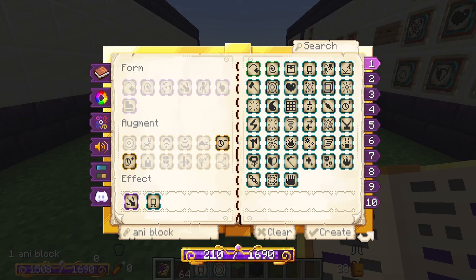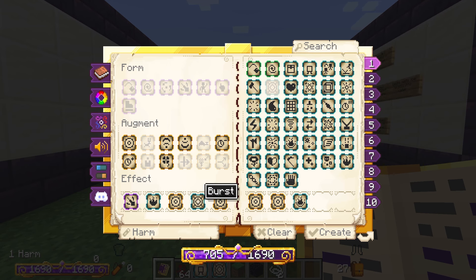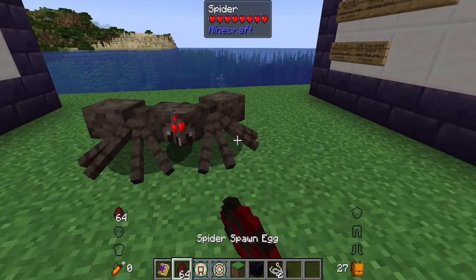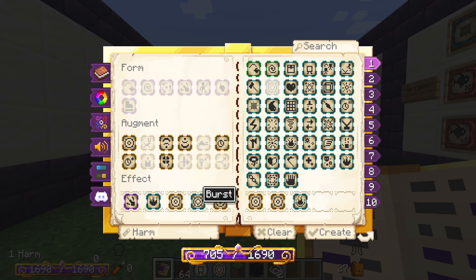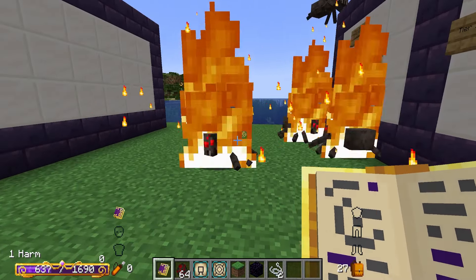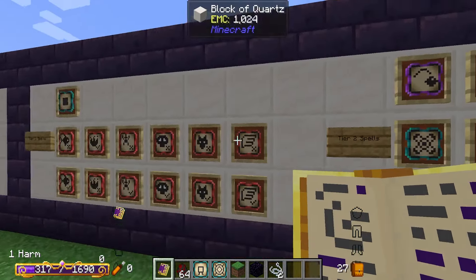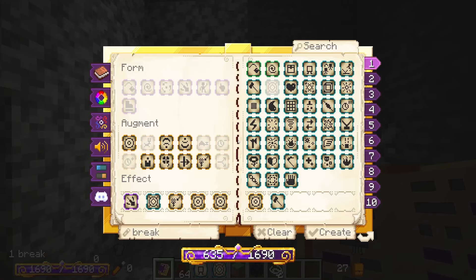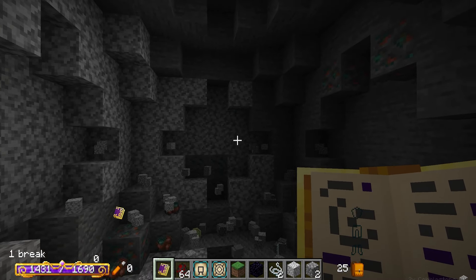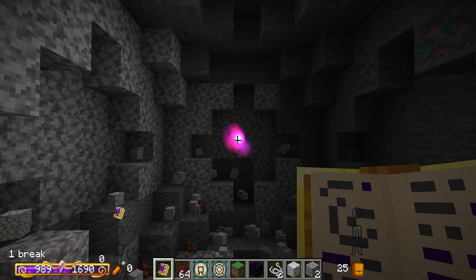Next is burst, a tier three spell similar to propagate homing and propagate arc. It resolves your spell in a spherical AoE area after the fact. Here we've got ignite with AoE and burst — burst explodes the flare effect to other enemies immediately. When you add AoE to burst it increases the radius. You can also use this with sensitive and break to mine a spherical area — the more AoE you add, the wider the sphere.